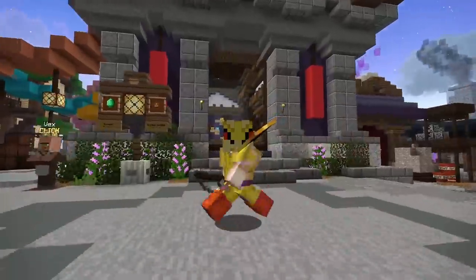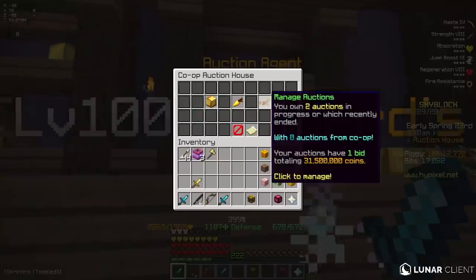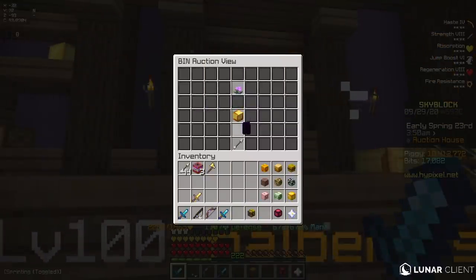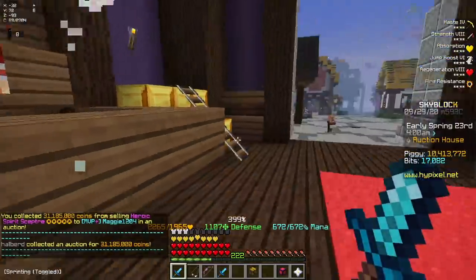Alright guys, welcome back to Hypixel Skyblock. So straight away, if I just go ahead and speak to the auction agent right here, you guys can see that I have 31.5 million coins to claim, and I actually ended up selling my Spirit Scepter for this video, so I'd actually have enough money to fund everything, because I'm going to be making a really OP build today.